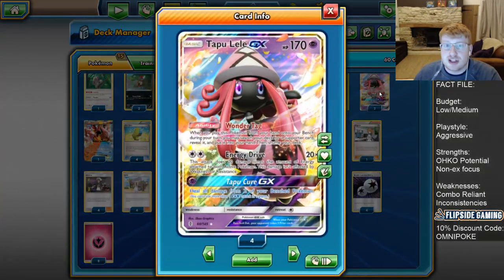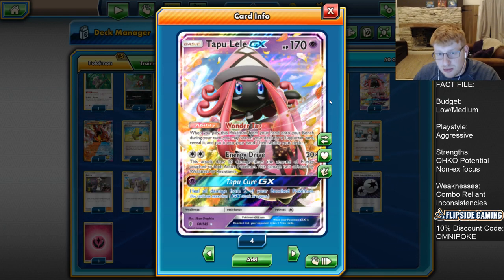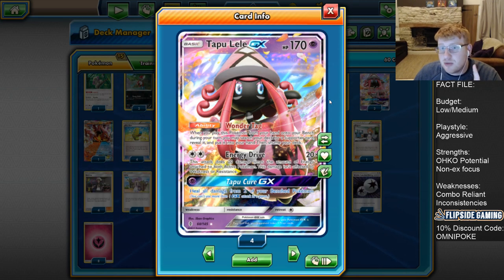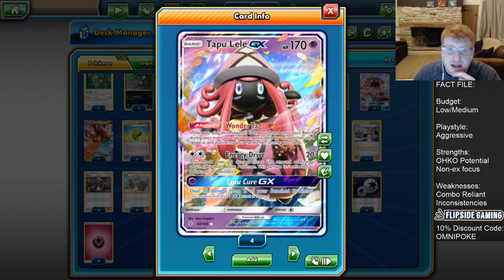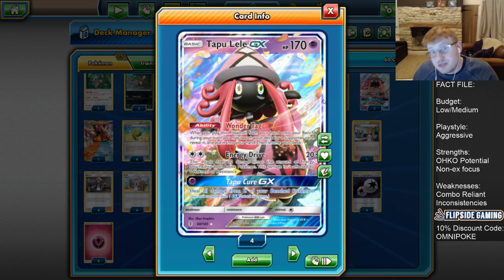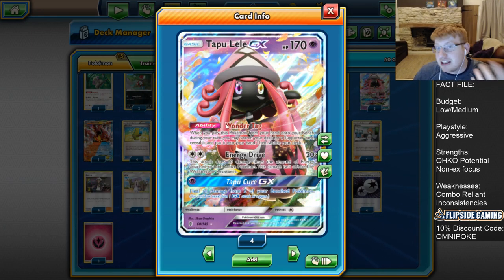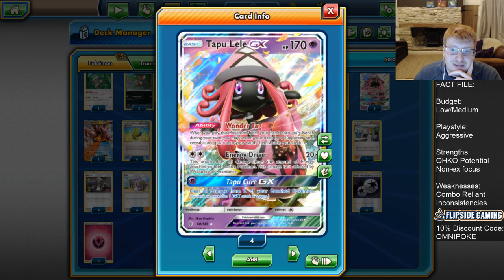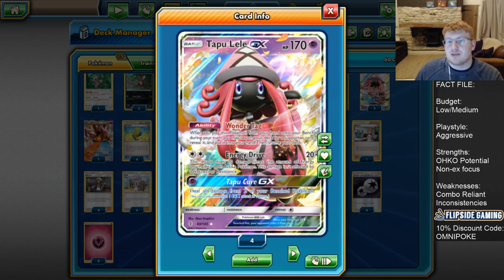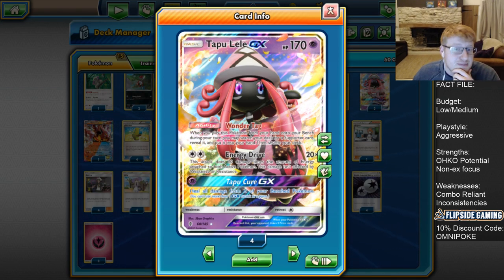We're going to play two Tapu Lele GX. There's no reason to play more because you can't physically bench more without hurting your damage output. There are matchups where you can put down multiple Leles, but you have to be concerned about your damage cap. Two is pretty much the maximum count you can have in a Rainbow Force list - in fact this makes it a fairly budget option, and you can get away with even one Tapu Lele.